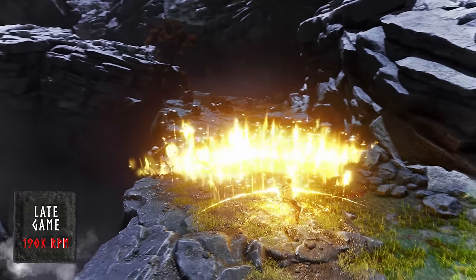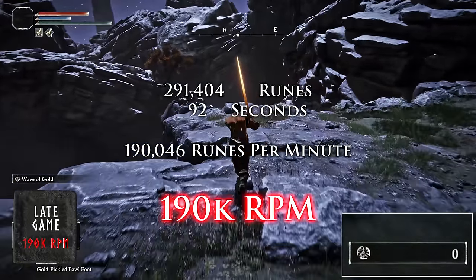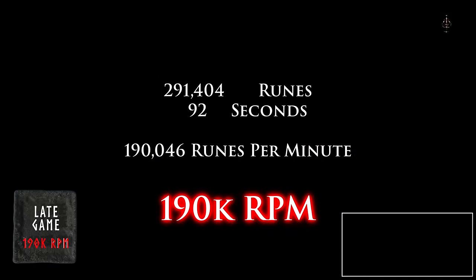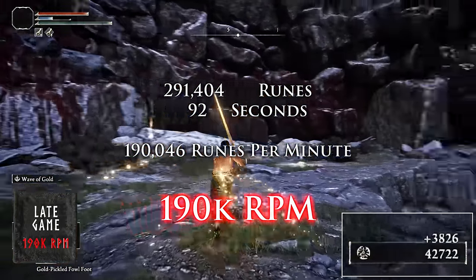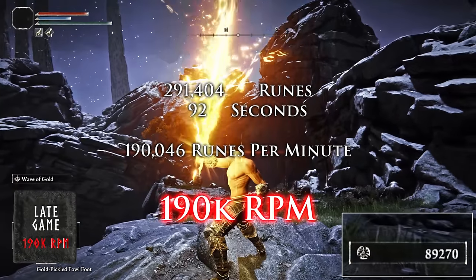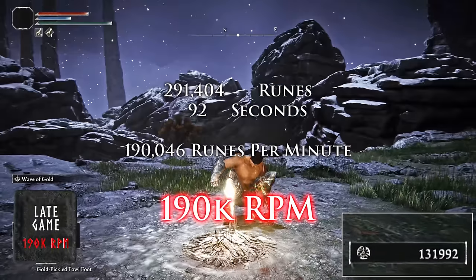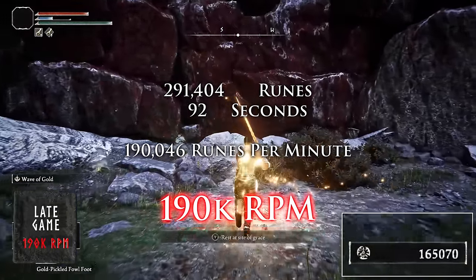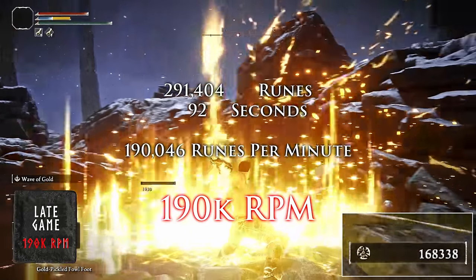The best farm in the game is still in Mohgwyn's Palace at the exact same spot, but using the Wave of Gold. Since we don't get the Sacred Relic Sword until killing Radagon and the Elden Beast, this is a late-game rune farm — but there's no denying its efficiency. With almost 200,000 runes every minute, and that's me farming very casually without even being careful to hit everything, nothing else in the game really comes close. Sure, people will bait you with claims of 300,000 runes while their horse is falling through the ground, but they leave out how hard and inconsistent that glitch is, and that it takes five minutes — in which you could have made almost a million runes doing this, or 650,000 doing the bird farm. It's still the best rune farm in the game; I think it has been since the very beginning and this far into Elden Ring's life I don't see it being dethroned.